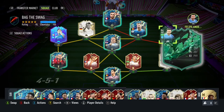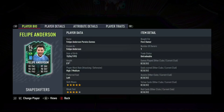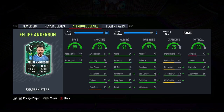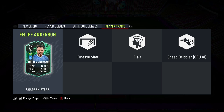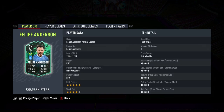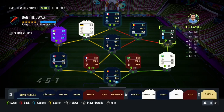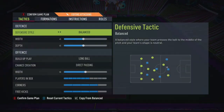Welcome back to the channel. In this video we'll be player reviewing the new Shapeshifter Felipe Anderson. This player will cost around 180,000 coins as of right now through SBC. I do see that price dropping by maybe 20 to 30,000 coins in the next couple of hours because of all the lightning rounds and supply onto the market, which will cause all the high-rated fodder to drop back to normal prices. His 89-rated card is a right winger, left-footed.